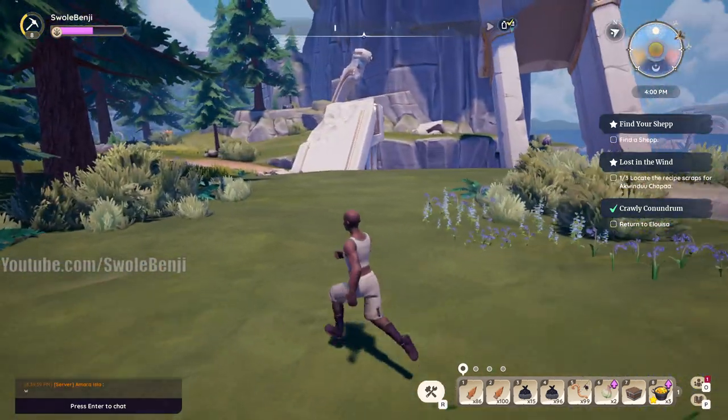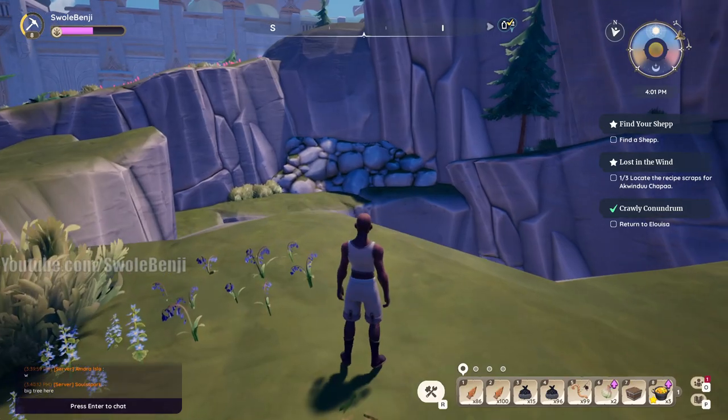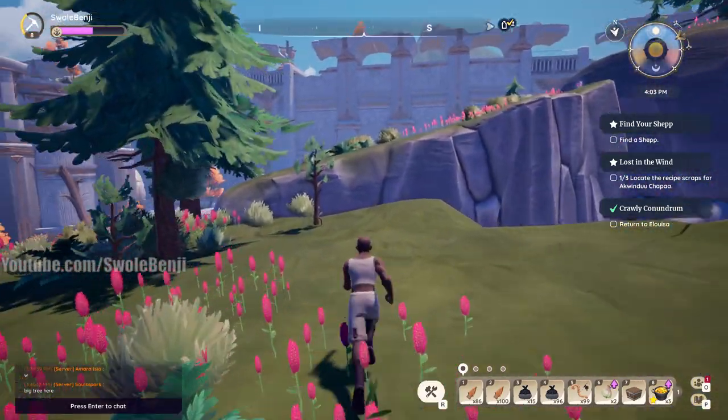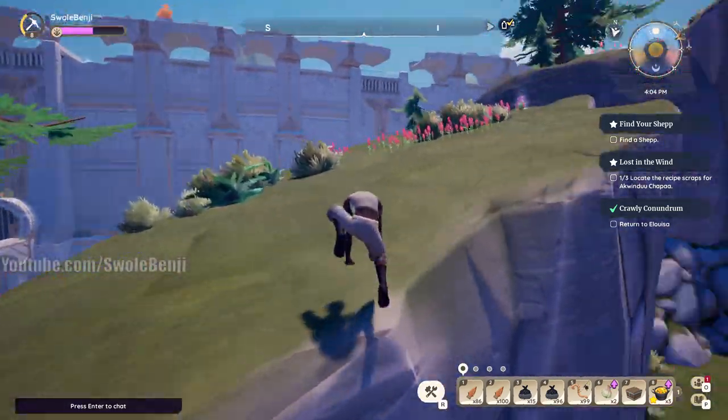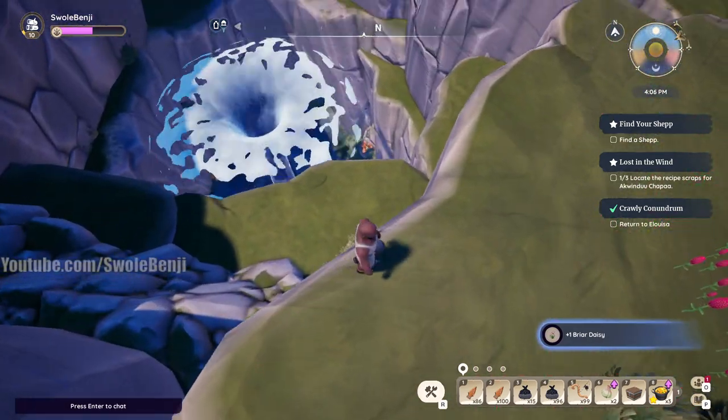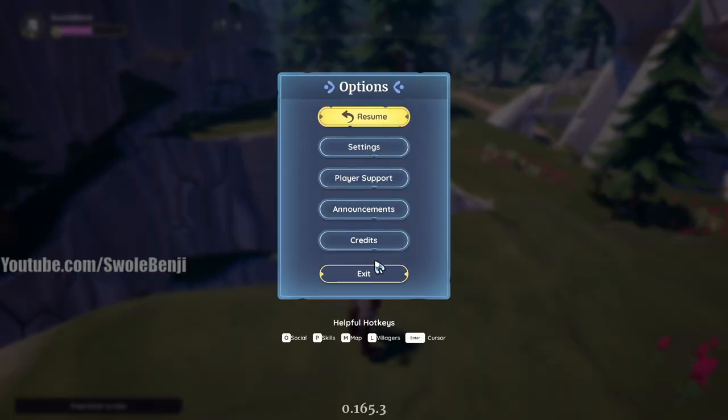This spawn is completely devoid of stone — the worst spawn ever, nothing here. But there's something up on that ledge that's glowing. It's a plant — might as well grab it. And then log out once again.